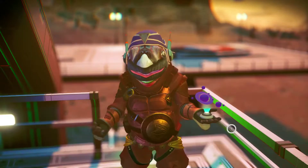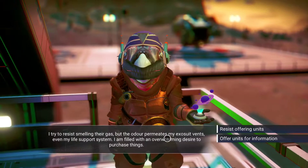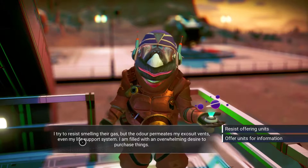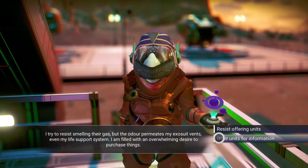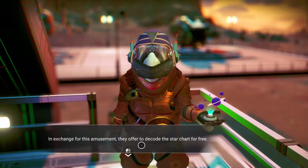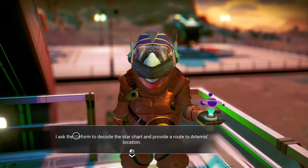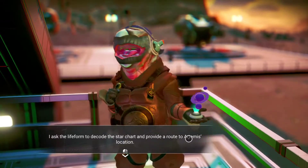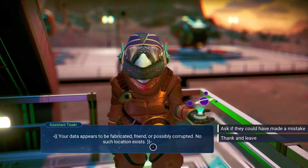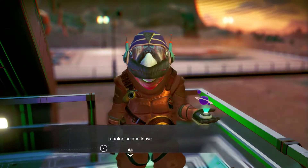Ask for information about this star system. The game reads: 'I try to resist smelling the gas but the odor permeates my exosuit vents — even my life support system. I am filled with an overwhelming desire to purchase things.' Offer units for information — just give them the units. They offer to decode the star chart for me. Give them the star chart. I asked the life form to decode the star chart and provide a route to Artemis's location. They respond: 'Your data appears to be fabricated, friend, or possibly corrupt — no such location exists.' I ask if they could have made a mistake, but the Geck is offended, so I apologize and leave.